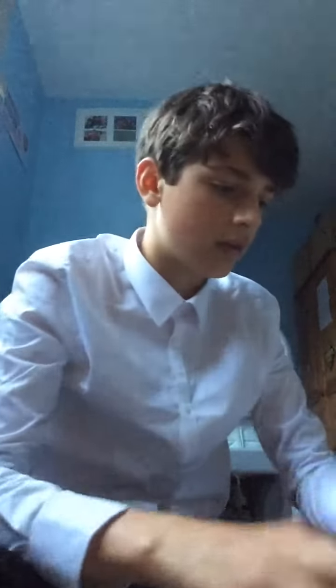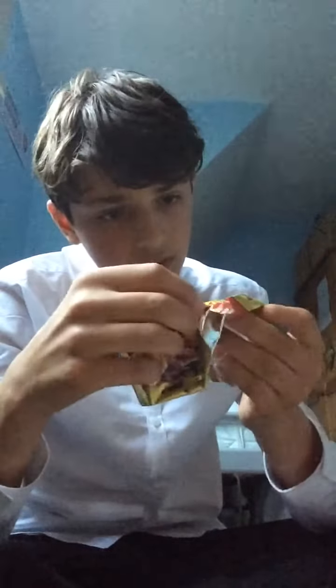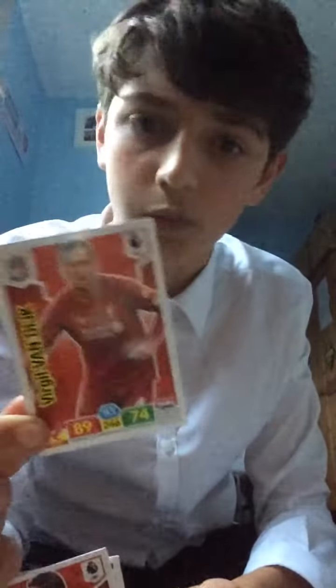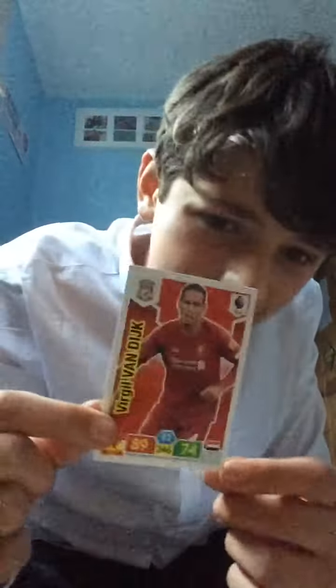In the Aubameyang pack we get Dele Alli - so that isn't Emi Buendia on the pack, it must be Ono Hernandez. We also get Fred, Virgil van Dijk - the best defender in the world, though he's only rated 89 on defence; I'd say 91 personally. And the insert is James Maddison Hero, 88 on attack. I know how to play Match Attacks but maybe not Adrenaline XL.